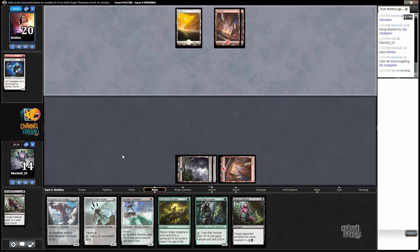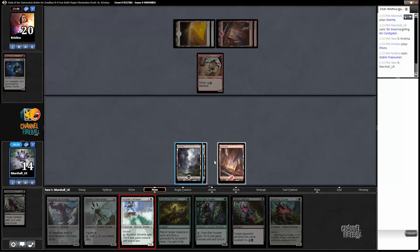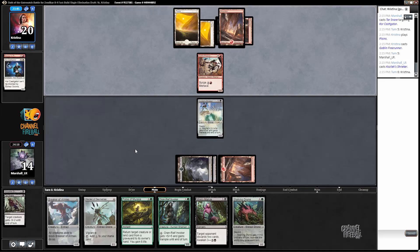I'm just gonna kill this thing. Normally I'd just play the Shrieker and try to trade it off, but it's just too risky. If our opponent has another pump spell or a trick or something, then we're just in big trouble. Gonna need to find that green mana though. If we do, I like our chances actually, because my opponent's running out of spells pretty quickly here.